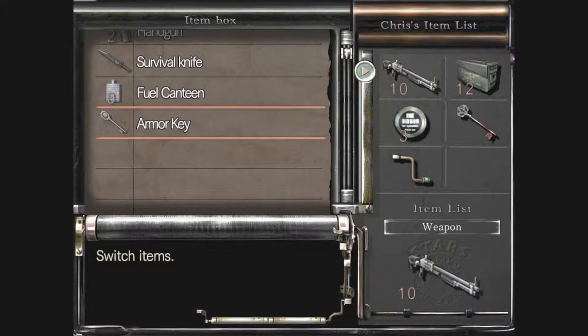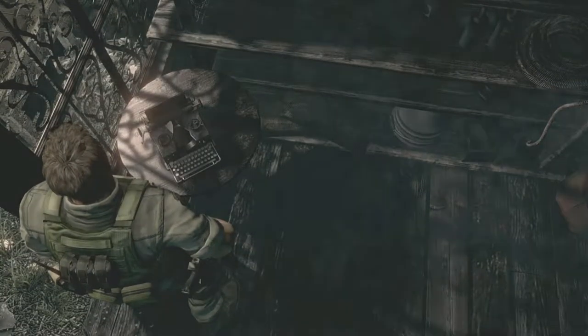Can't remember if we want the armor key now or not. Take the armor key as well, do a save, and then we'll have at least one clear spot for stuff.